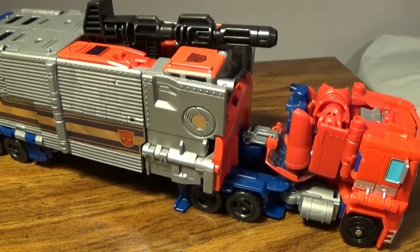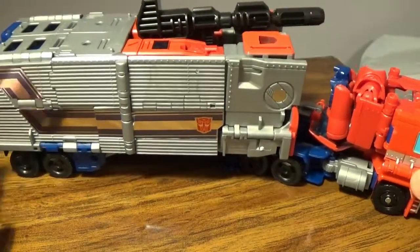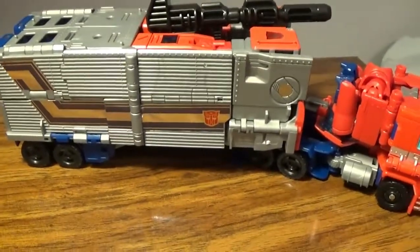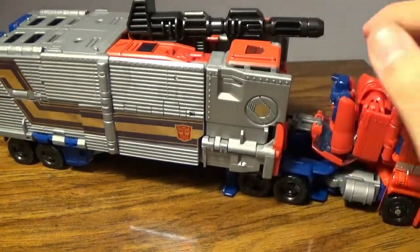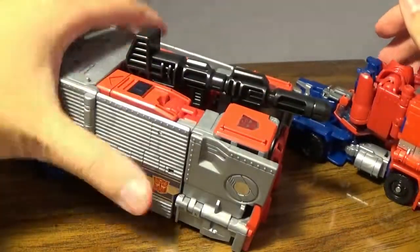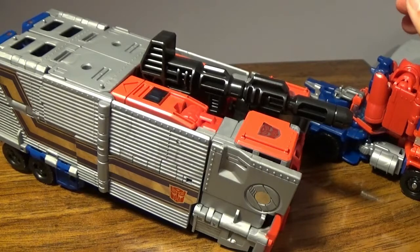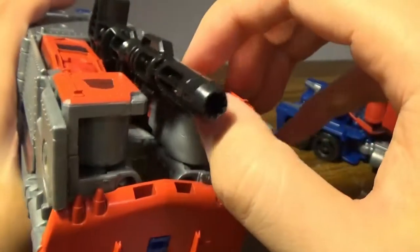Coming into Optimus Prime — this is actually what he looks like. I can't show it because it's so big. You can see the entire convoy — just the whole thing, the trailer. This is entirely G1 accurate, minus the gun on top. Obviously this is just a trailer, so this thing does attach. It doesn't sit perfectly — it kind of flops. Whereas Rodimus Prime actually has a kickstand thing on his convoy to actually hold it up. There is a way to pop a kickstand in here.